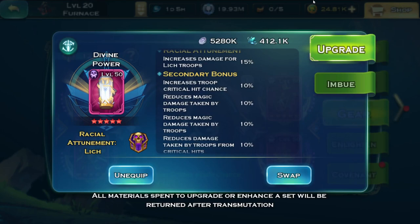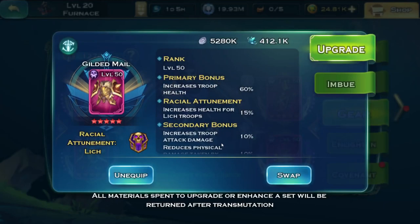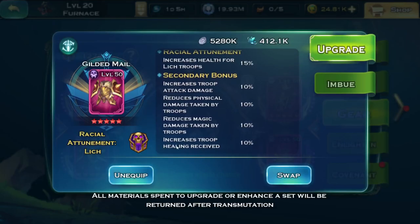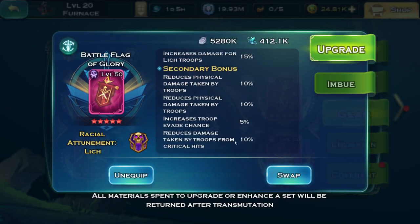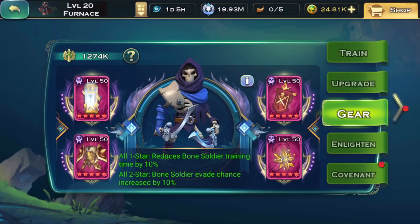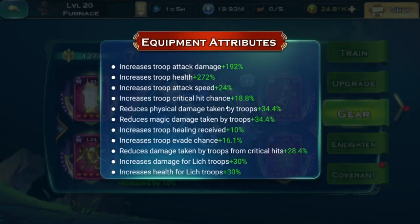I got magic damage reduction on one piece, magic damage reduction on another, physical and magic damage reduction with some healing received, then physical and physical with some evade chance and another tanky stat. This is not perfect but about half perfect plus other tanky-ish stats. The last one has physical and magic reduction with a little bit of HP and some attack speed — so also about 50 percent useful in terms of stats.